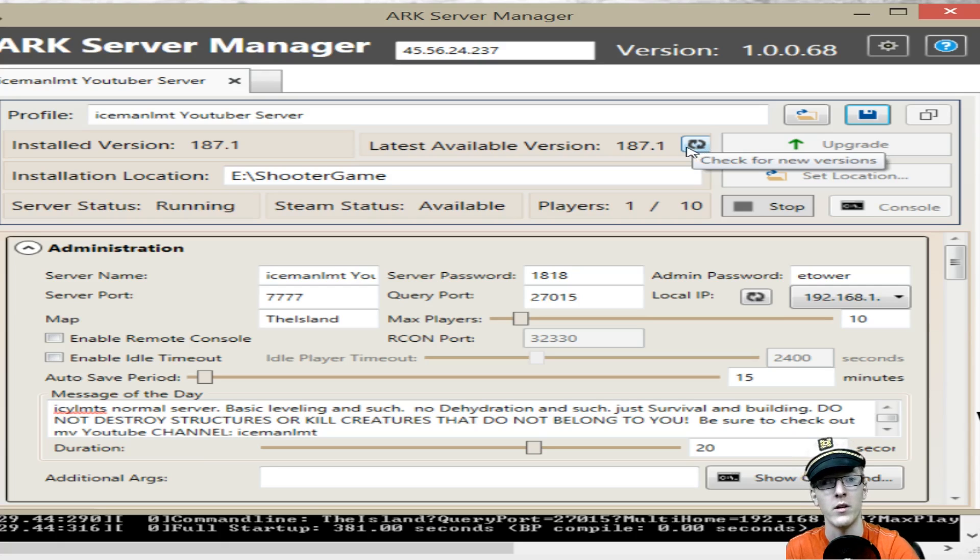If you don't have one already, this does the whole thing for you. You're going to click the refresh button for the latest version, then click upgrade and it will install wherever you have the file location set. I would recommend putting it in the folder where you have Arc Server Manager and the Steam CMD client installed, so it keeps everything in the same spot.